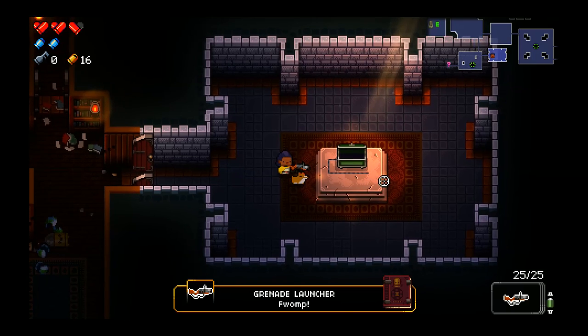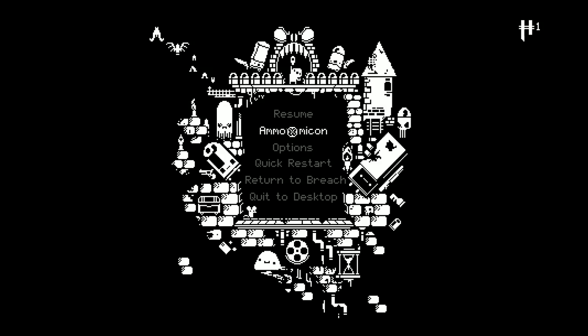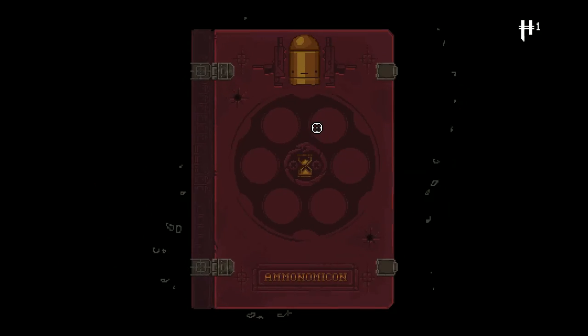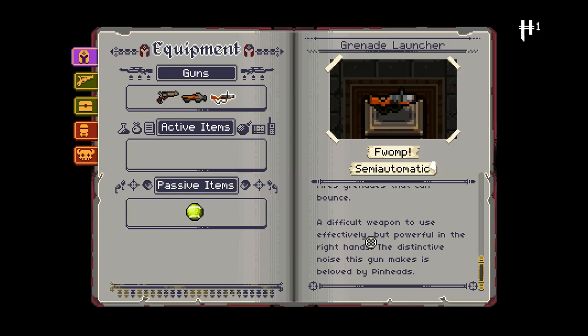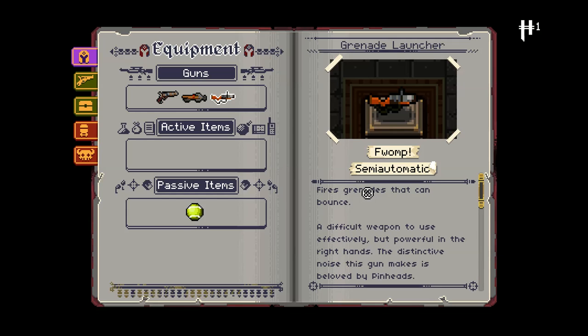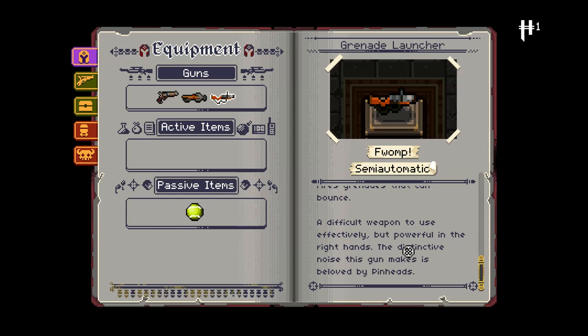Can I launch it? That had a fuse attached to it — Grenade Launcher! I guess maybe if you don't have a key you're kind of screwed because the chest will blow up. Semi-automatic — really, for a grenade launcher? Fires grenades that can bounce. That seems dangerous. A difficult weapon to use effectively but powerful in the right hands. The distinctive noise this gun makes is beloved by pinheads.